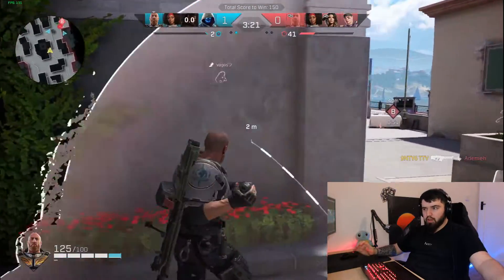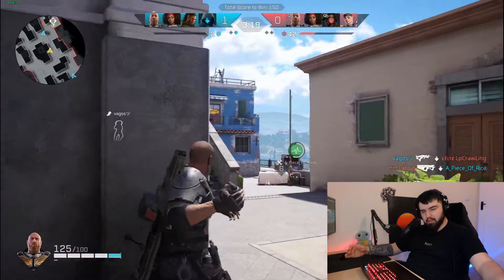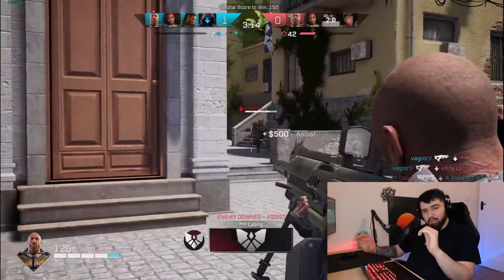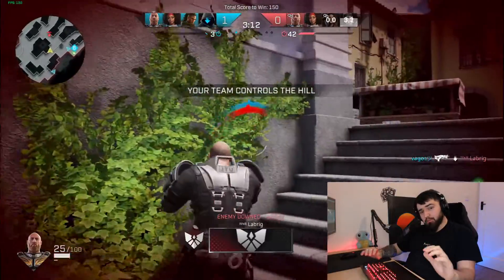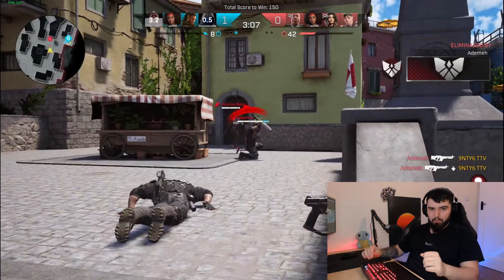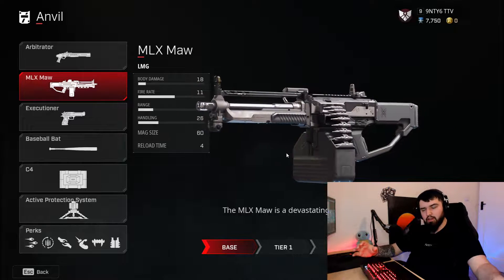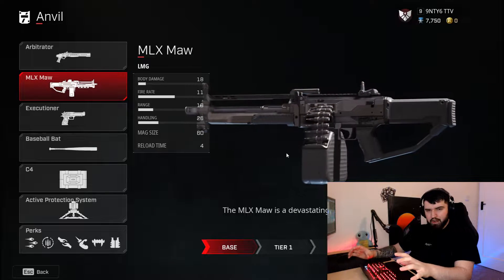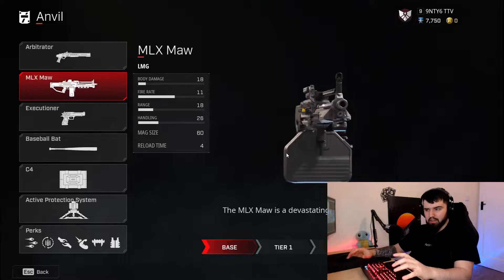The recoil on this gun is pretty manageable — it does go up a bit, but not too much. With the bloom being so tight, it's going to be all about recoil control. There will be people who get really good at bringing that barrel down and they're going to completely destroy lobbies with him. His gun overall is very, very strong. I would put it above the MLX more in terms of power. Anvil's gun has quite a lot of bloom, so even at mid-ranges it's possible to miss a few shots. Mac doesn't really have that issue — he misses the first one, two, or three, and then it's all up to your accuracy.